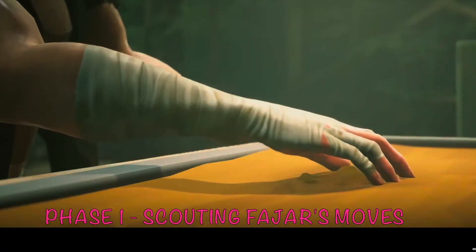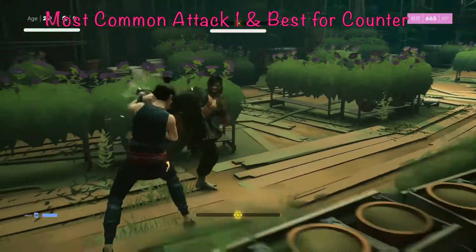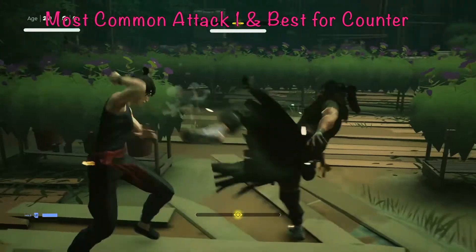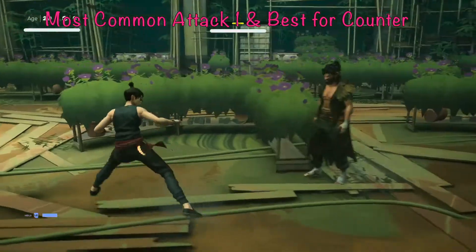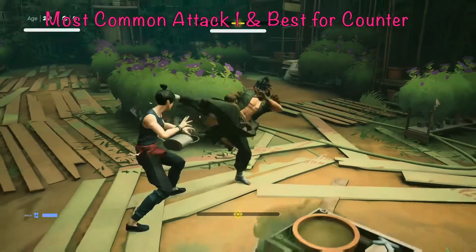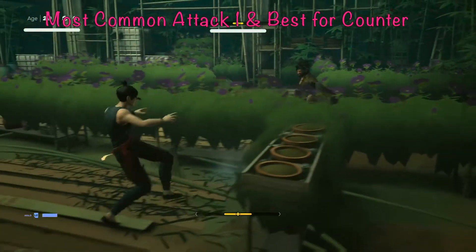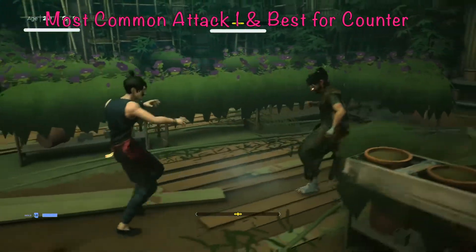Let's get into scouting. These are all of Fajar's phase one attacks. His number one most common attack — actually one of two very common attacks — is a two-phase combo. The first phase is a double kick, and the second phase is a high kick. You're going to guard that first double kick, then hold L1 and down on PlayStation 5 to duck the second one, and that will open up a vulnerability window.